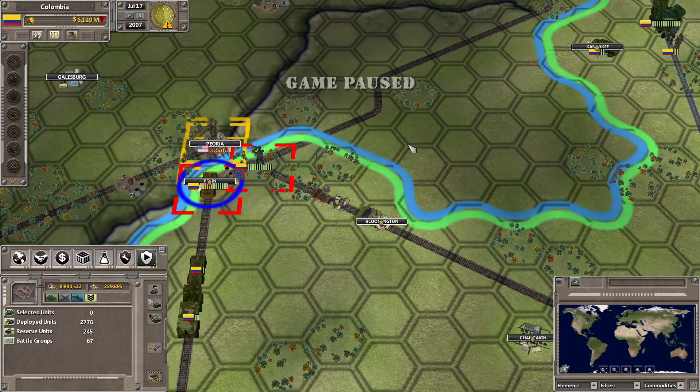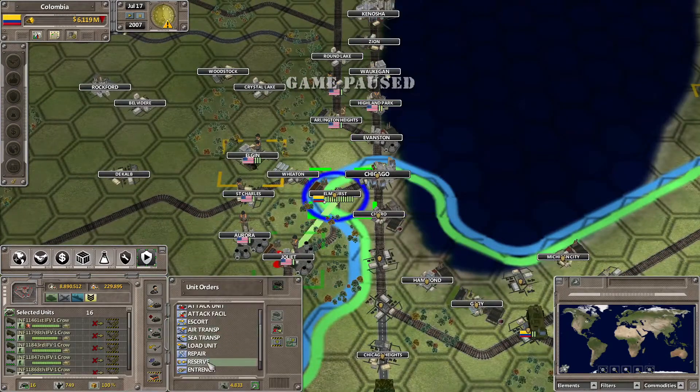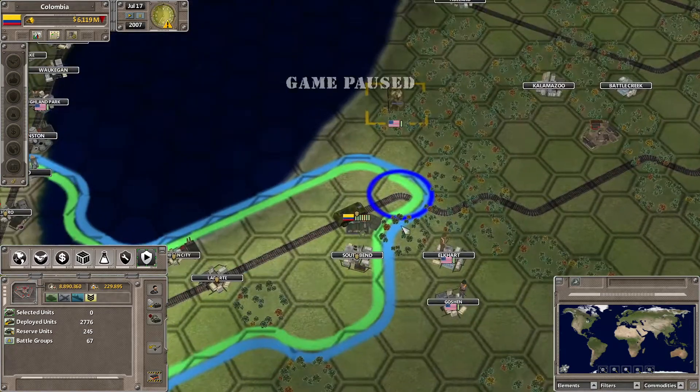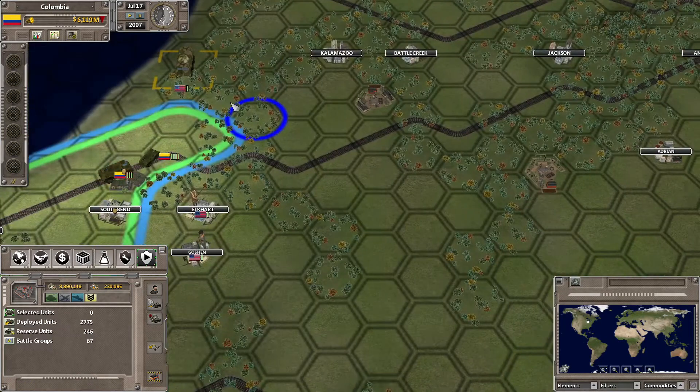We could actually send this one into the combat as well. We did capture that. I could go ahead and attack Joliet and then go around here to capture these towns — I reckon that might be the safest path. Then we've got a few units over here that can go ahead and take down that mortar.